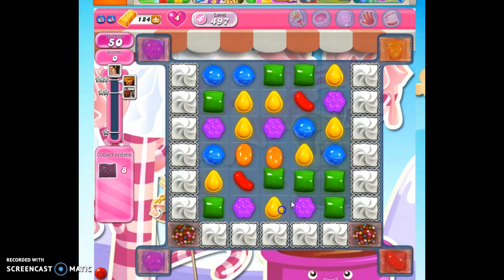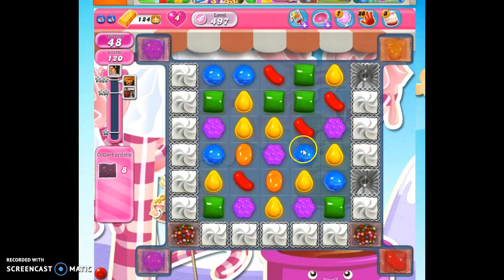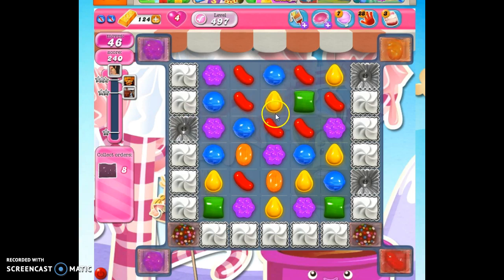The first thing we're going to do is make the board bigger. While we're doing this, we're going to look for opportunities to create a wrapped candy or color bomb. But our primary focus is just to clear out this frosting.